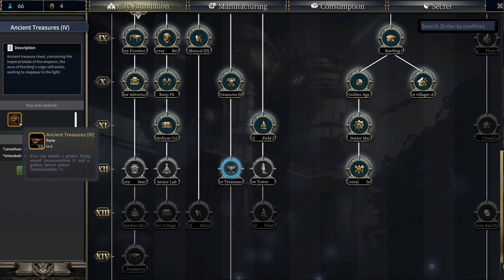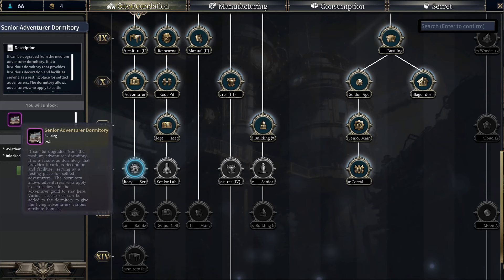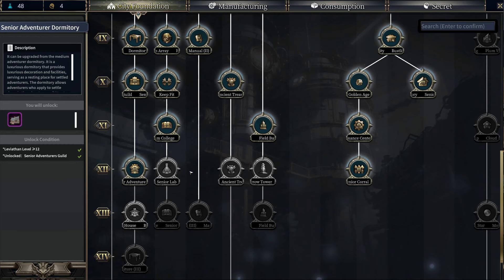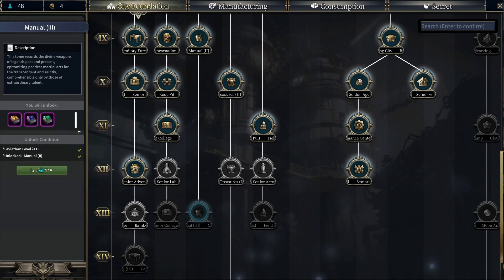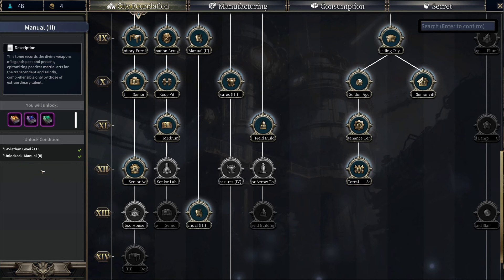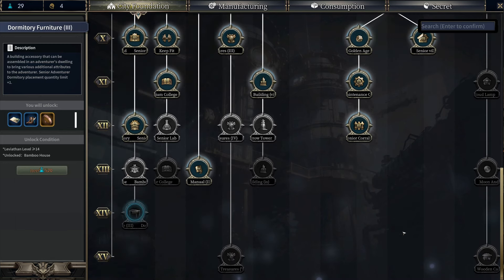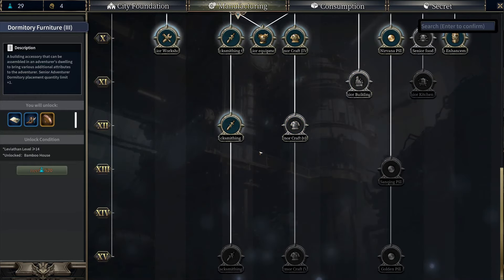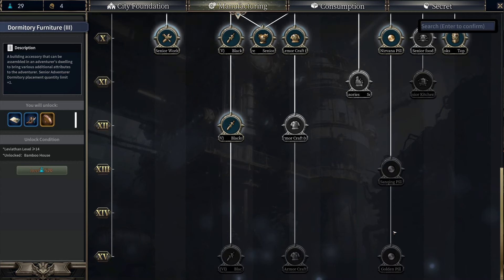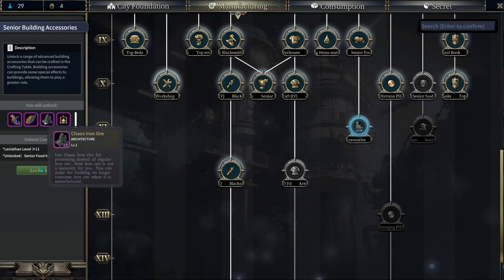Do we have anything else? We could do this — it gives you flying sword and golden breast armor. Do I want to waste 18 on that right now? Senior lab — this might be good. Let's go ahead and pick that up. We can get the bamboo house. I guess I didn't really do all the way to level 12. We can get the flaming sun, anti-armory codex, and the star flow method. We're almost all the way down. Manufacturing — we're probably good on nirvana for now, but eventually we're going to need more.